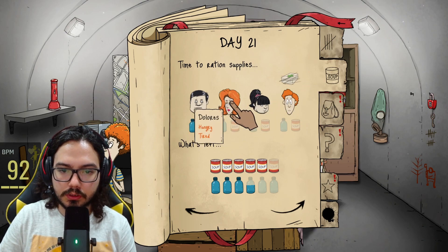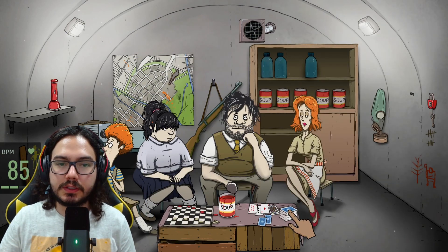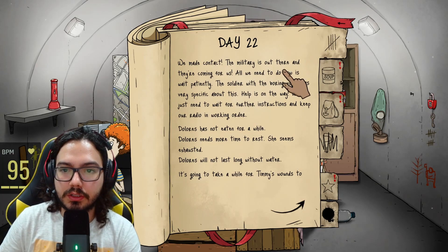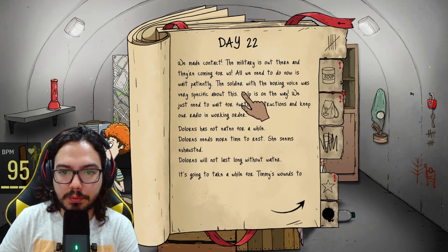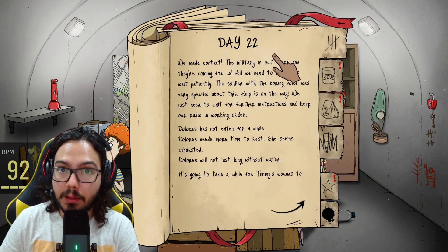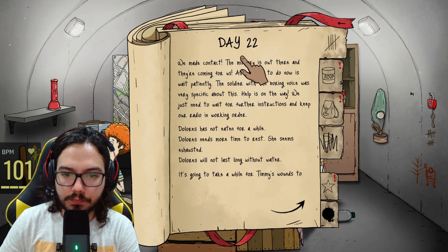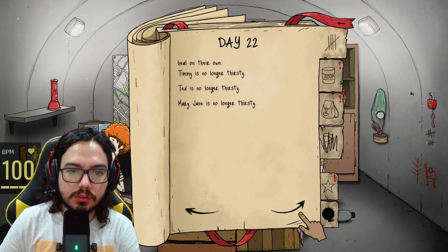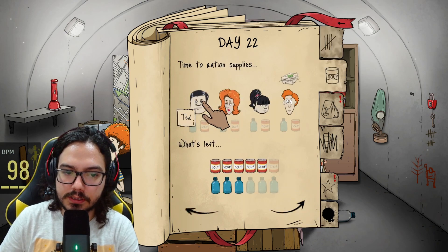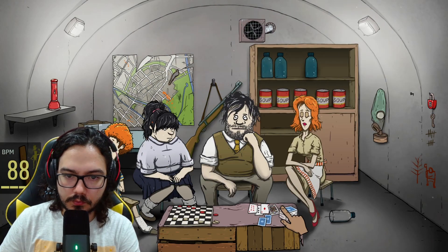All we need to do is wait patiently. The soldier with the boring voice was very specific — help is on the way. We just need to await further instructions and keep our radio working. Don't touch the radio! My boy, you're going to go out and take the gun with you. This is a great reference to Fallout 1 or 2 — a man in a blue jumpsuit asked us to trade him a water chip, which is what you had to get in Fallout.